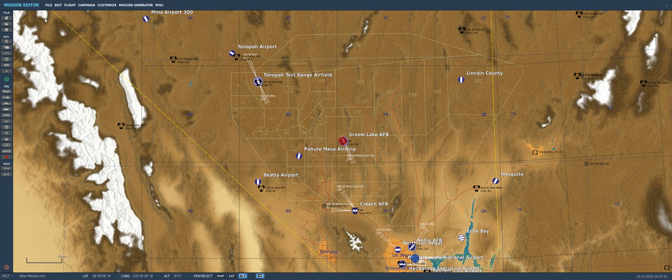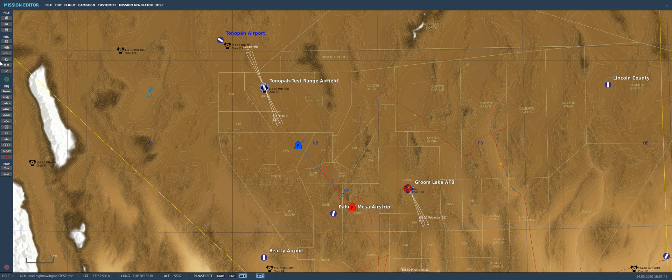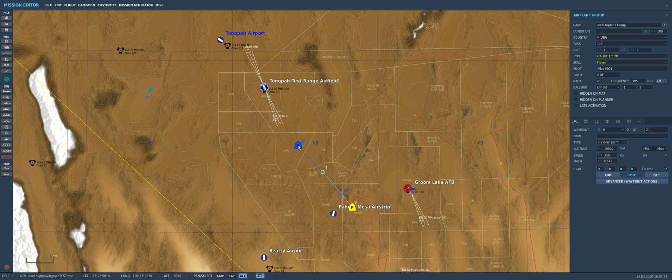We'll start with the mission editor — File, Open. I've been working with this one right here: ACM level high in a wingman test. We'll open that up. We've got us in the F-18, and the enemy is in the F-16.